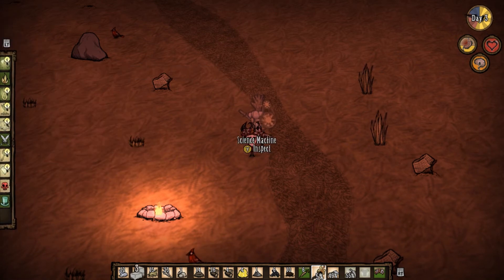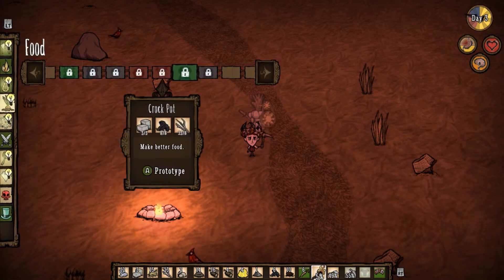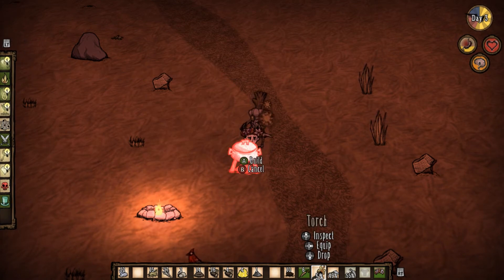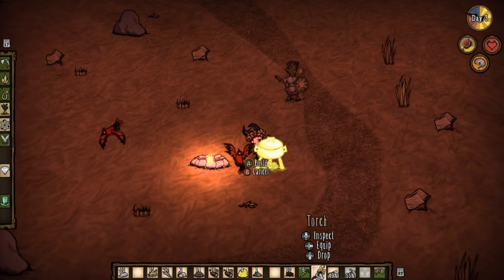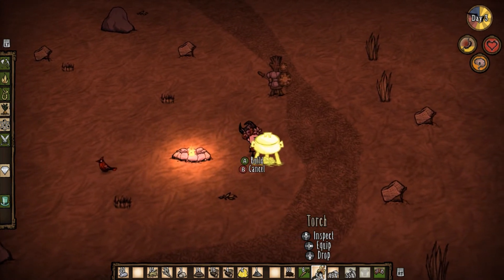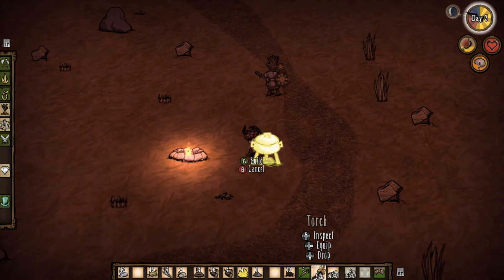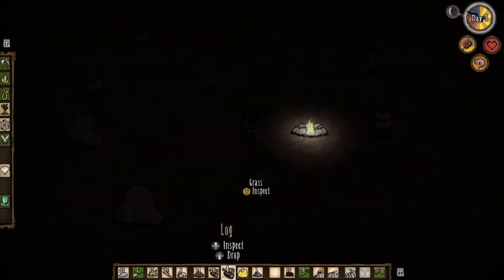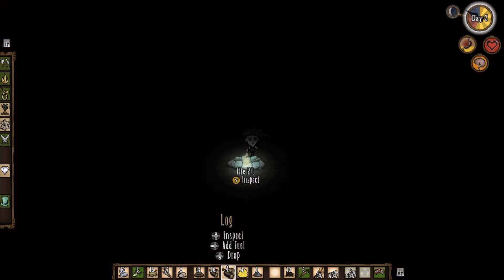I'm going to use that cut stone along with the charcoal from earlier to make a crock pot. What a crock pot lets you do is cook recipes to make all sorts of delicious meals, so it's very helpful. It's getting dark again, so you've got to remember to keep your fire pit going.